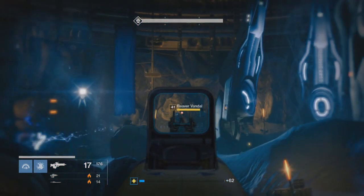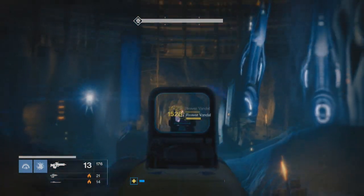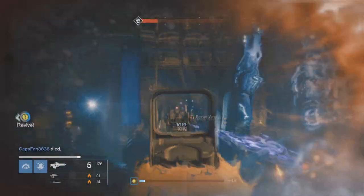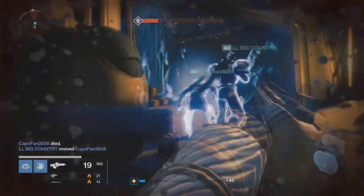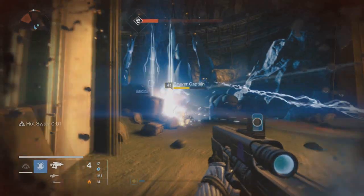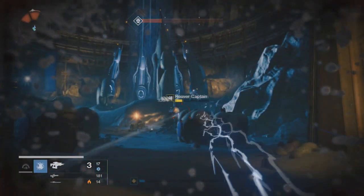You get the Bowling Gemini from completing all of the Reef quest missions, and then Petra gives it to you right after you defeat the last champion. Personally, I love this scout rifle — it's amazing. The sheer stopping power of it is just beast.